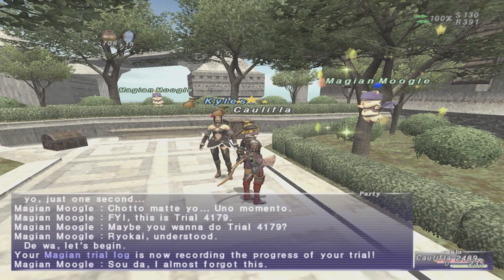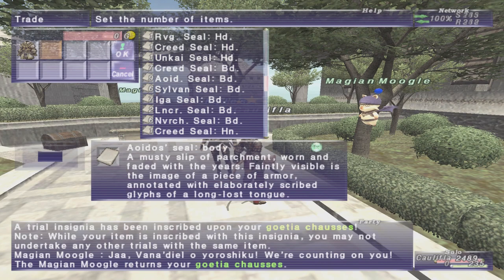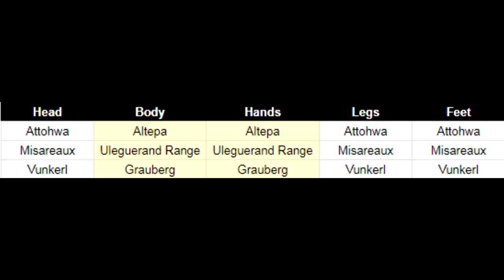Interestingly enough, the armor is split up by jobs and groups, and it's only in Scars and Hero Zones. You don't get any Empyrean Armor in the actual Vision Zones — they didn't release the armor until Scars. Head, Legs, and Feet all come from Ottawa Chasm, Miseryx, or Vunkral. As for the body and the hands, they come from Altepa, from the range, and from Grauburg.